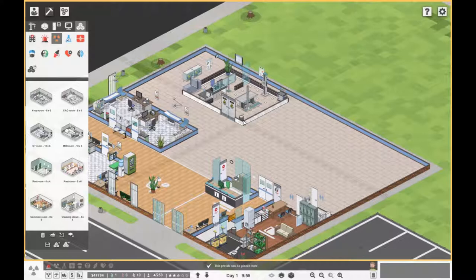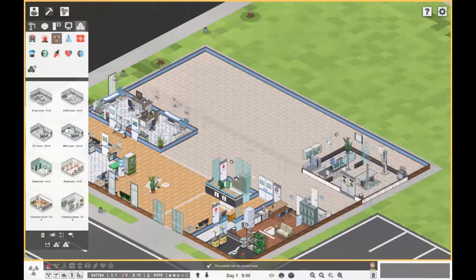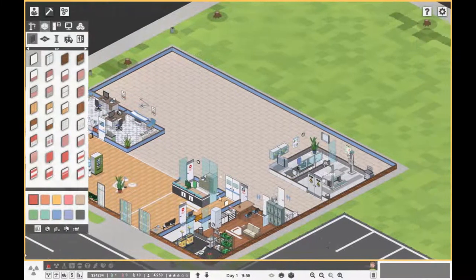We do need to be careful with money. Oh, bugger it — let's get it! Let's put it somewhere like there. That's all you have to do, you can just click and place them down, really really simple.